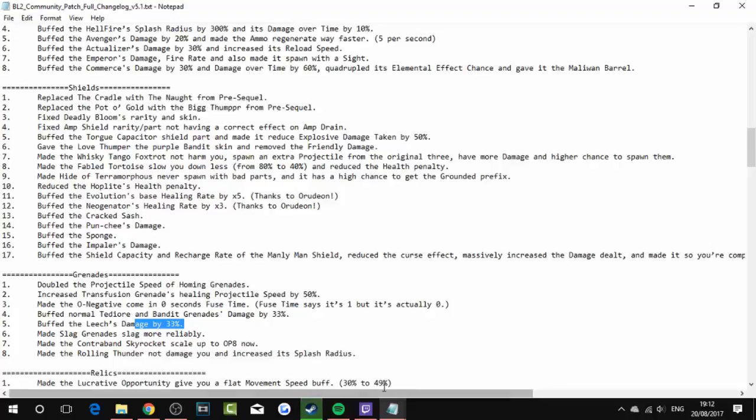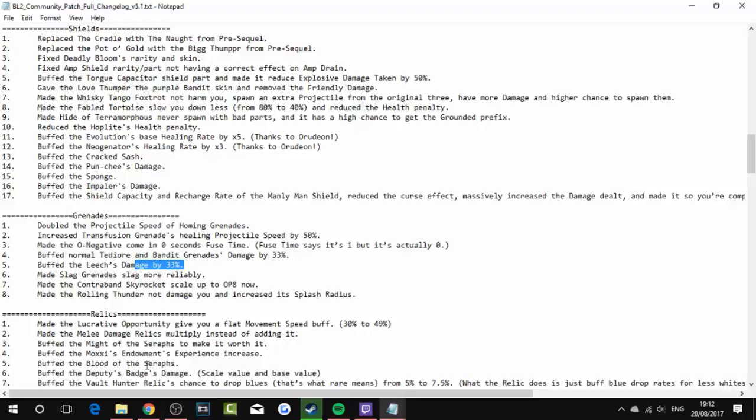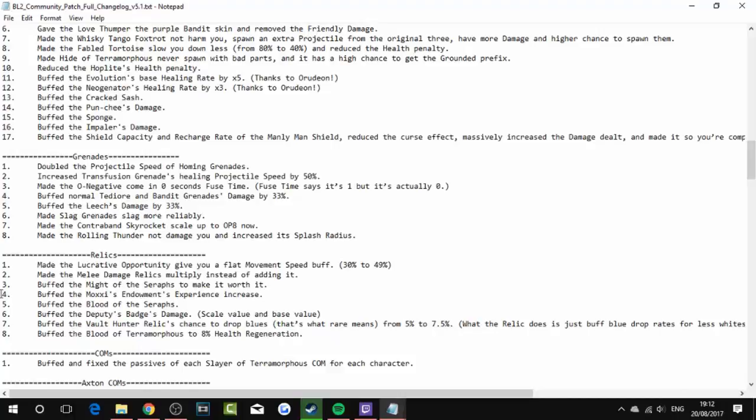Relics: made the Lucrative Opportunity give a flat movement speed of 30% to 49%. Made melee damage relics multiply instead of adding. Buffed the Might of the Seraphs to make it worth it. Buffed the Moxxi's Endowment experience increase. Buffed the Blood of the Seraphs. Buffed the Deputy's Badge damage — scale value and base value. Buffed the Vault Hunter's Relic chance to drop blues from 5% to 7.5%. Buffed the Blood of Terramorphous to 8% health generation. Buffed and fixed the passives of each Slayer of Terramorphous relic for each character.